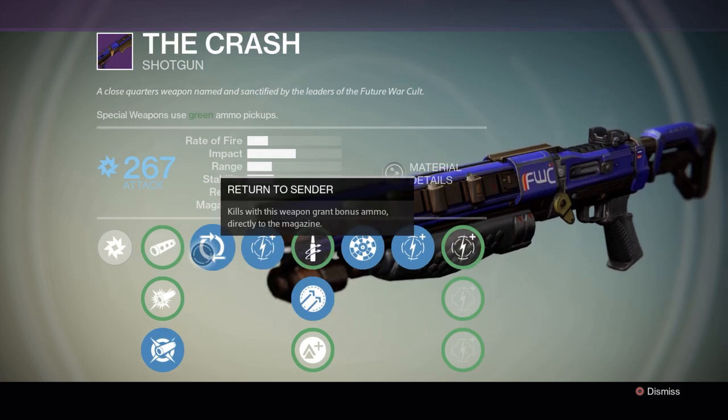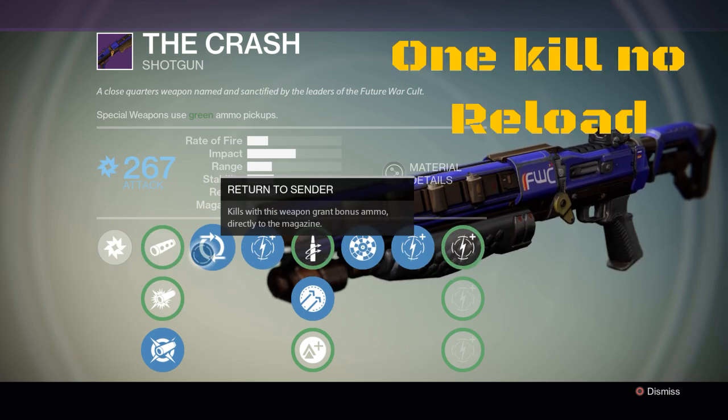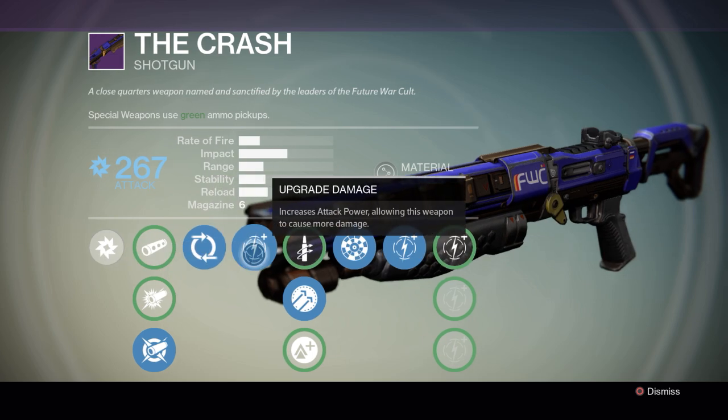Return to Sender — kills with this weapon grant bonus ammo directly to the magazine, which means when you get a kill, you don't have to reload. That's pretty damn good. And it has five damage upgrades.